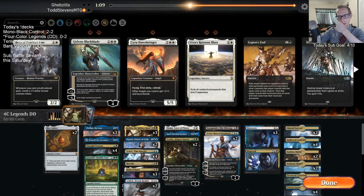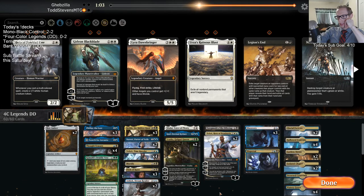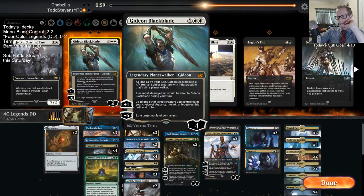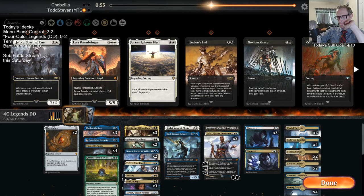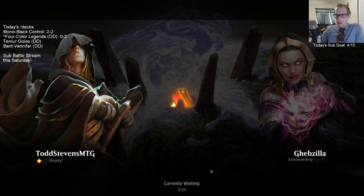I want to exile the graveyard with Ashiok. I could definitely see playing Gideon - I'm only considering Gideon. Maybe Gideon over Golgari Queen? Yeah, let's go with Gideon over Golgari Queen. I don't think Vraska's minus-three ability is going to be as useful here.